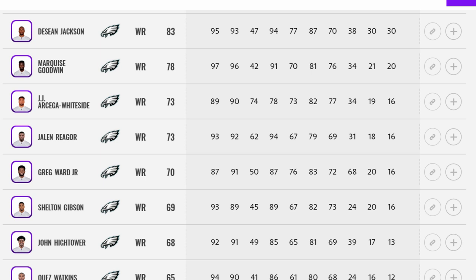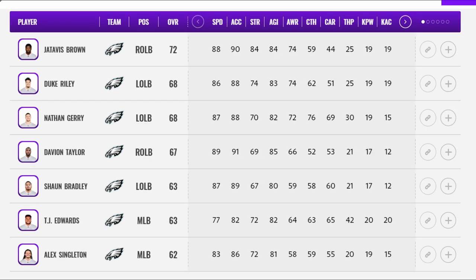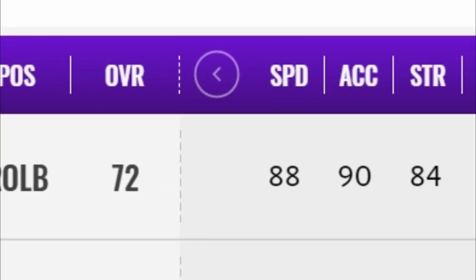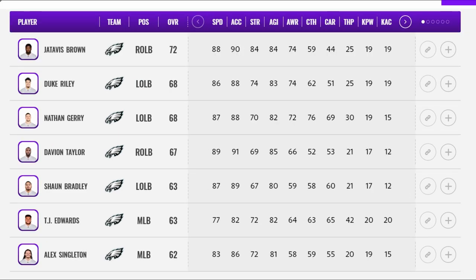All speed guys, all in the draft. On the defensive side, they fixed the cornerback spot by bringing in veteran Pro Bowler Darius Slay — always one of the best cornerbacks in the game with a great height and speed profile. 93 speed, six foot — that's all you need to know. They also brought in nickel corner Robby Coleman, drafted linebacker Davion Taylor, and brought in Jatavis Brown. If you take this team in a CFM you have guys to develop at pretty much all positions.